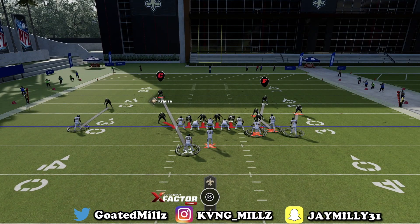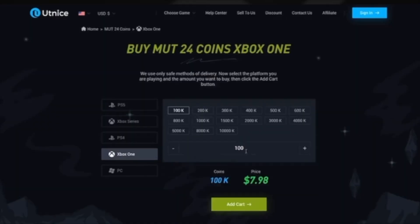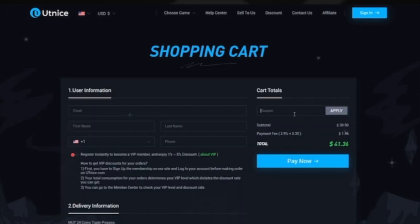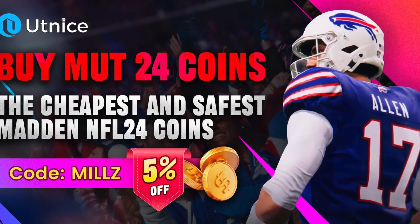Coming in at number three, we have the Seahawks playbook. Now let's go over number two. If you're looking for the fastest, cheapest, most reliable Madden Ultimate Team coins to build the squad you always wanted, head over to my sponsor, utknights.com, and use code MILLS at checkout for 5% off your order. Link will be in the description below.